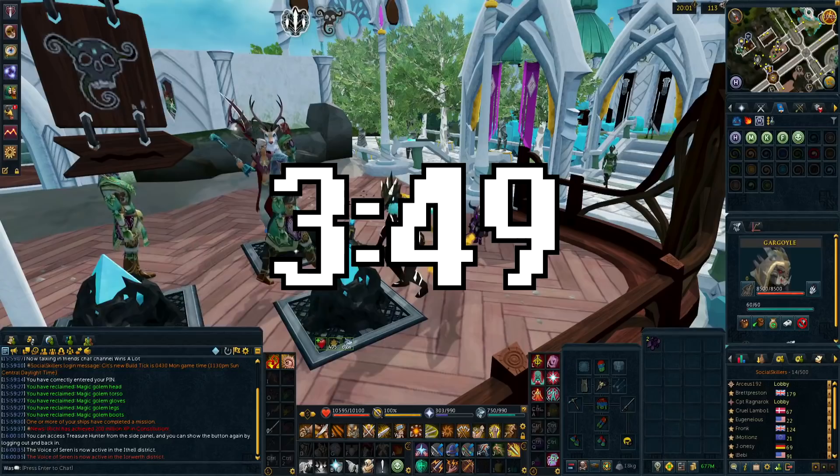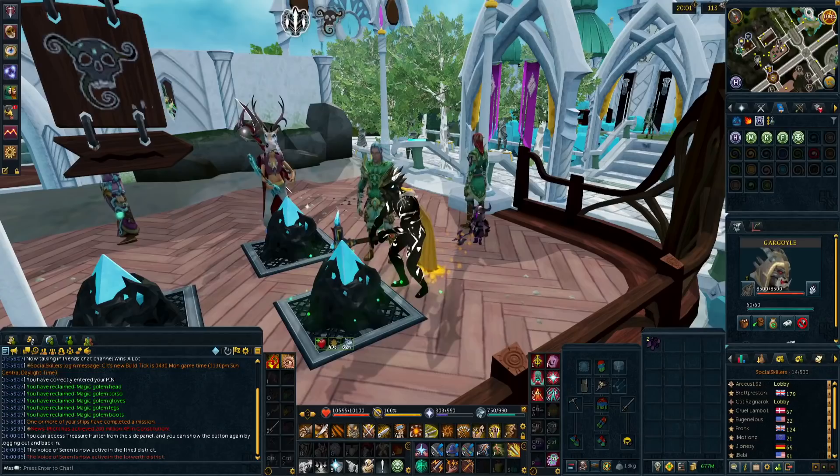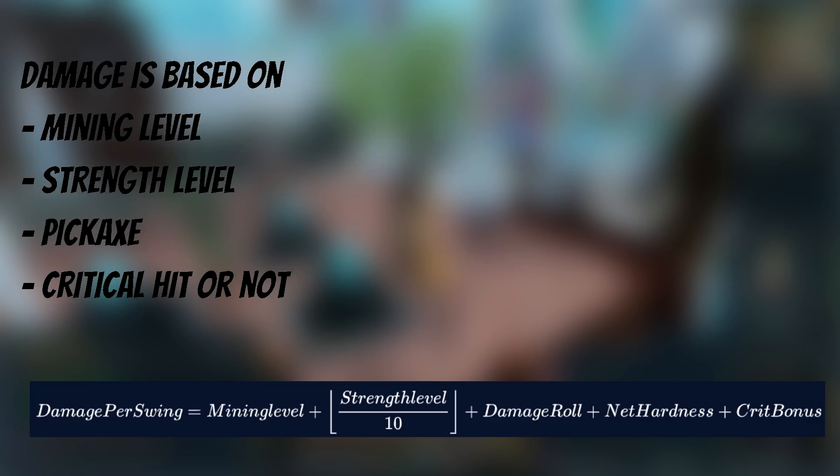If you want to skip this part, feel free to go to the timestamp on screen where I go into the useful items and then the locations to mine. The biggest change for mining is that instead of each rock only having one ore and then needing to respawn, it now has infinite ore, but you don't get a rock on every swing. Instead, with each swing you deal damage to the rock and once you've depleted their HP pool you will get an ore and keep mining away.